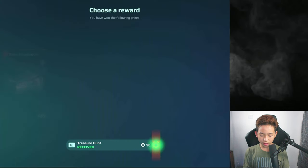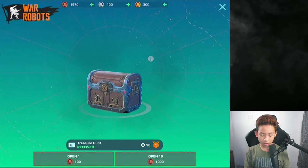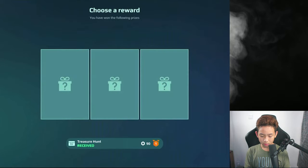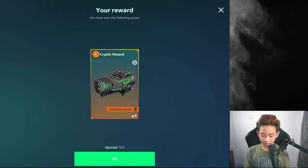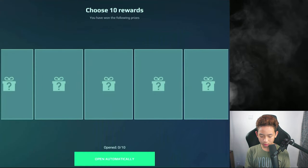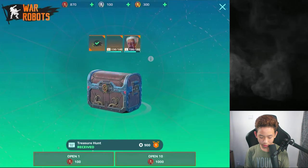So we can open the last two and then we're gonna be good. Special prize? What is this? A cryptic hazard! Very nice. I don't have it, so it's a good thing. Open. We got gold. More gold. Good.